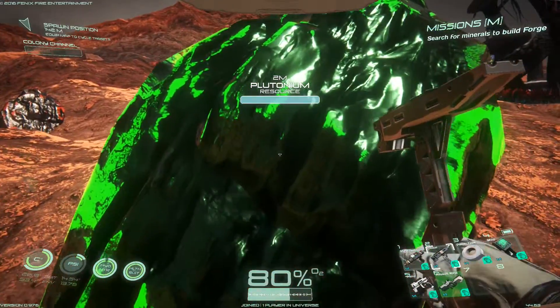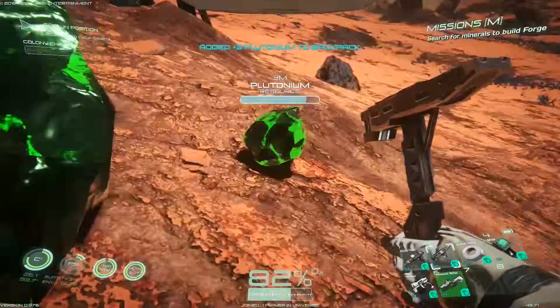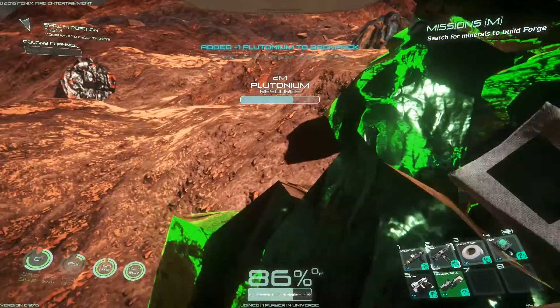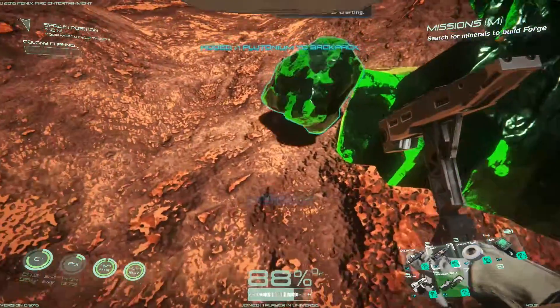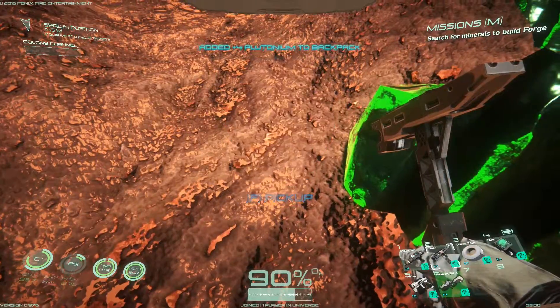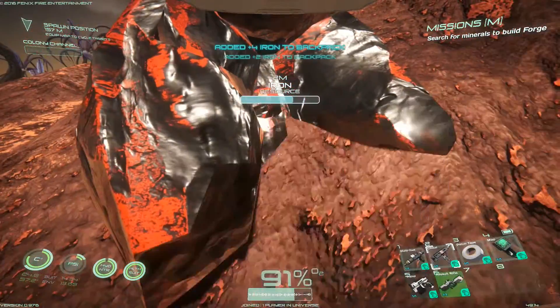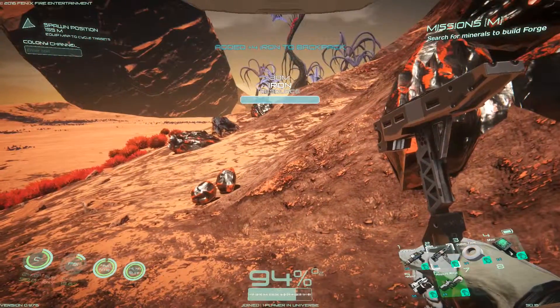Don't bite off more than you can chew. When you find your first shiny node of precious resource, it will be tempting to mine as much as you can. The only problem is that your inventory size is pretty small to start with, and with nowhere to store items right at the start, you will end up having to drop what you collected in order to pick up the next resource. Don't waste your time — just take what you need.